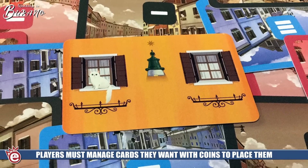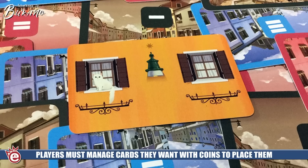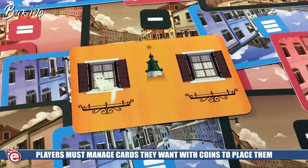You have to be careful too because you can't take just the middle floor of a building — if you take that middle floor you've got to take either the top or the bottom as well. It's a puzzle with what you're taking in addition to where you build it. Also, when players take cards they're not refilled until the end of the round, so it's first come first serve — the first player gets the juiciest pick, and by the time it reaches the last player there may be very few choices.